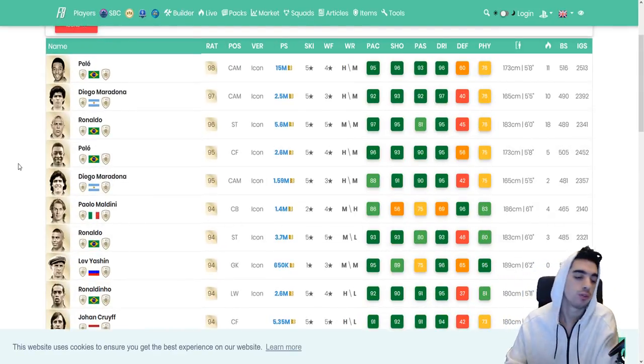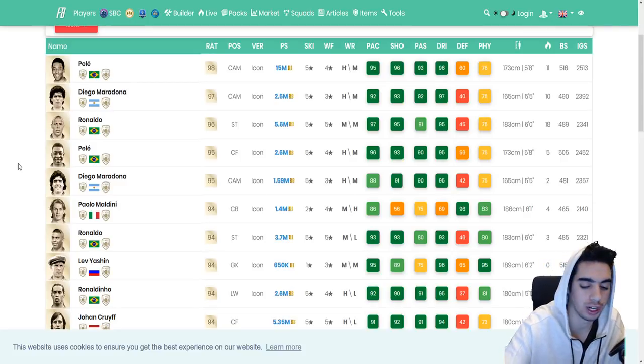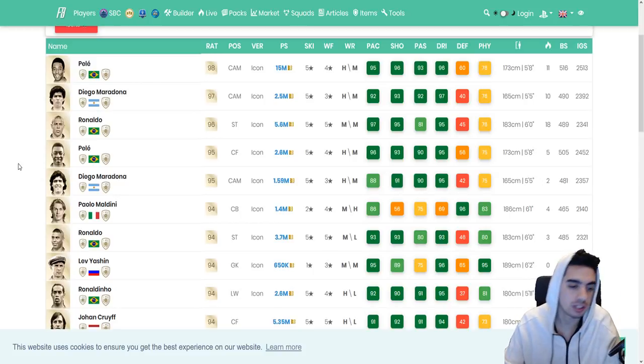We're going to go ahead and review the players. I think this year is going to be very different from last year, because in last year's game if you used someone like Andrei Shevchenko, they wouldn't necessarily be ideal players to use — they weren't really usable. So with this year's game, obviously there's still going to be a meta: the Peles, the Maradonas, the Paolo Maldinis, the Ronaldos — those guys are still going to be the legends you're obviously going to want to get.